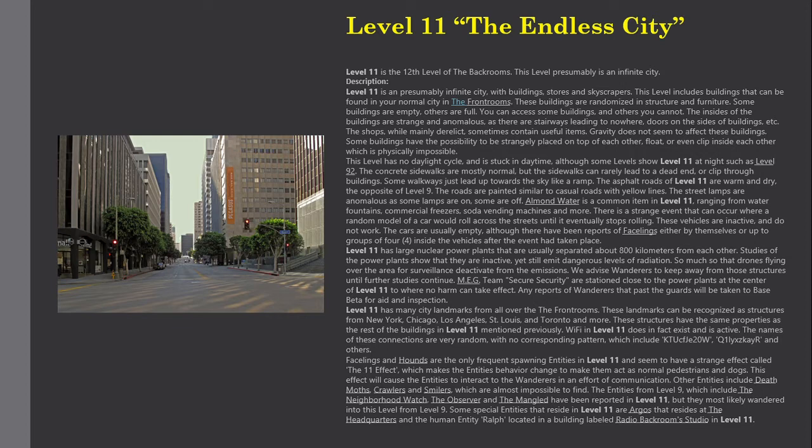The street lamps are anomalous — some are on, some are off. Almond water is a common item in Level 11, ranging from water fountains, commercial freezers, soda vending machines, and more. There is a strange event that can occur where a random model of a car would roll across the streets until it eventually stops rolling.